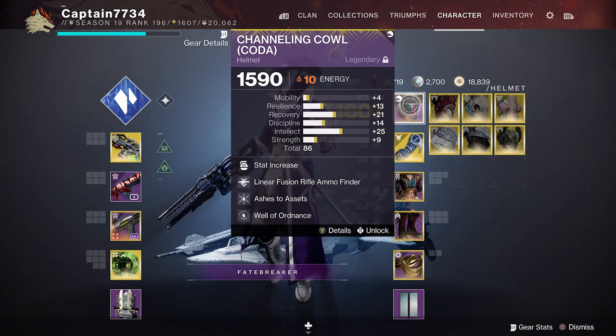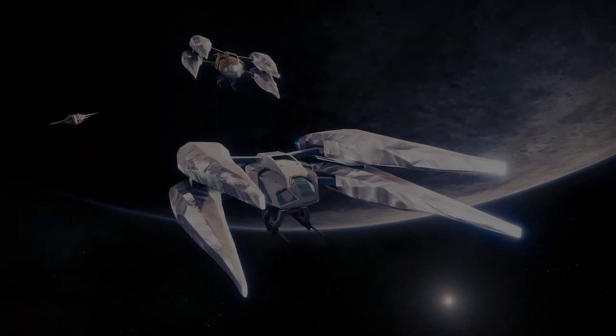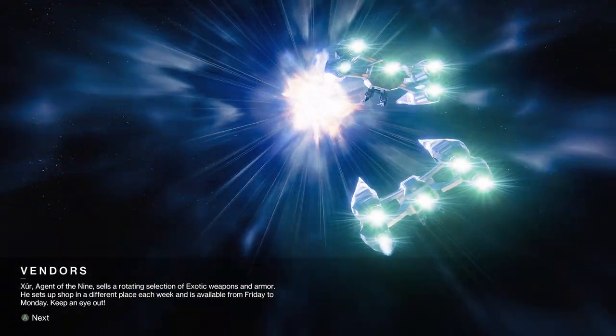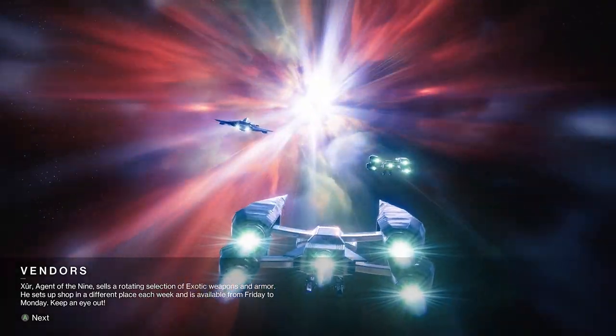If you have a solar helmet, I suggest you run Ashes to Assets, which will give you super energy upon grenade kills. These are the loadouts that we used — either copy them or use them to make your own designs. You do not need the same loadouts, subclasses, or characters that we have to complete this GM. With that out of the way, let's get straight into it.